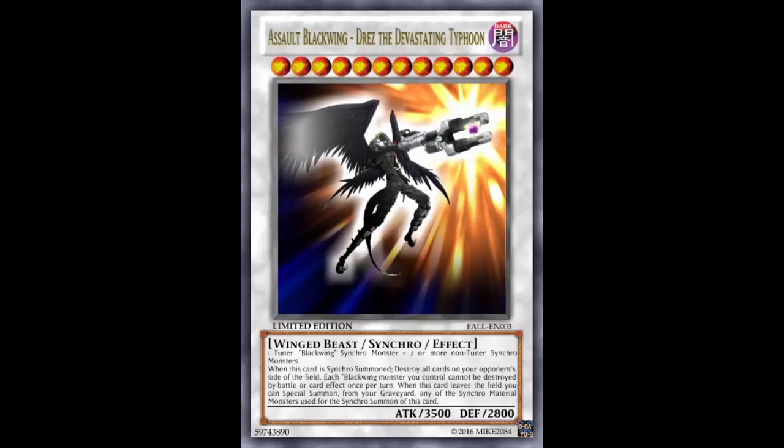I want to get the opinion of the person who created the card. They said: 'I had a lot of fun making this card. Original name was going to be Assault Blackwing Drez the Devastating Hurricane, but there was already a Blackwing monster with the name Hurricane, so I changed it to Typhoon instead. You may be wondering how you get this on the field - in the OCG there's a card named Assault Blackwing Chidori the Lightning Rain that, when used to synchro summon with Blackwings, becomes a tuner, similar to Sohaya.'